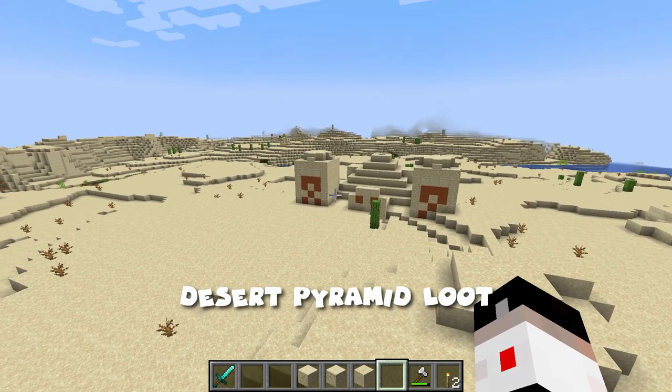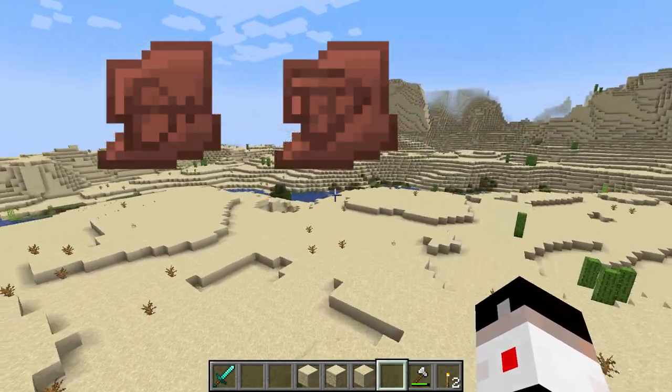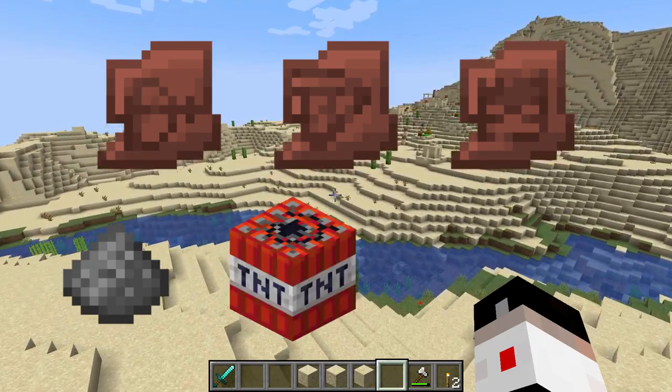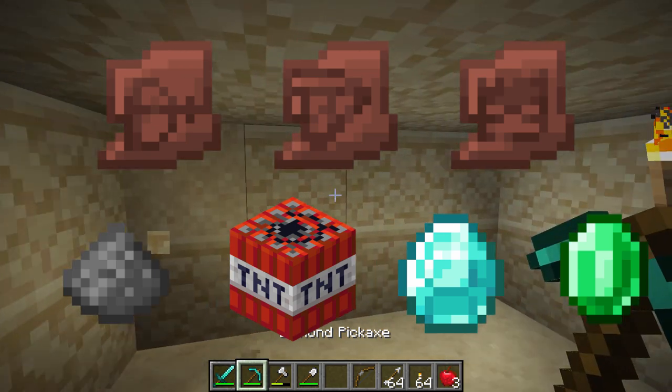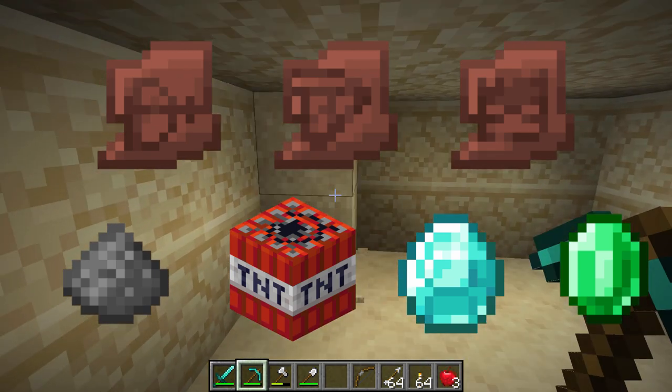In the desert pyramid, you can get one of three different pottery designs: the archer, the prize, or the skull. You could also get gunpowder, TNT, diamond, or emerald. There's an equal chance to get any one of these items, so you have an even one in seven chance to get any specific loot item. So you can only possibly get three of the four different designs in the pyramid.